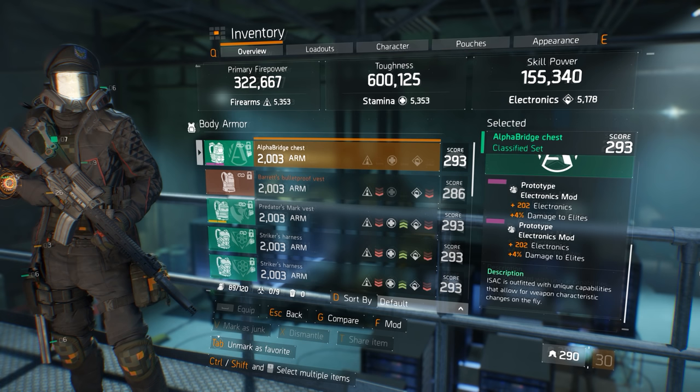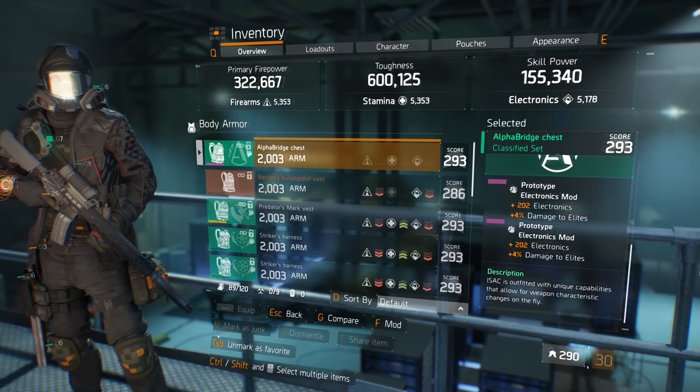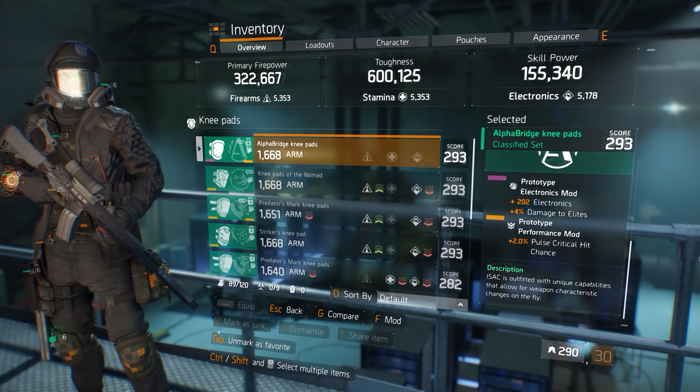For the gear mods, I have chosen to equip superior electronics mods with 4% damage to elites. For PvE, equipping superior mods with damage to elites is always a wise choice. If you want to know where to purchase these mods, I will include a link in the video description to Ruben Alameña's weekly vendor reset for The Division. Check the reset every Friday to see if the necessary mods you seek are for sale, and purchase them at the correct safe house or DZ checkpoint for credits.